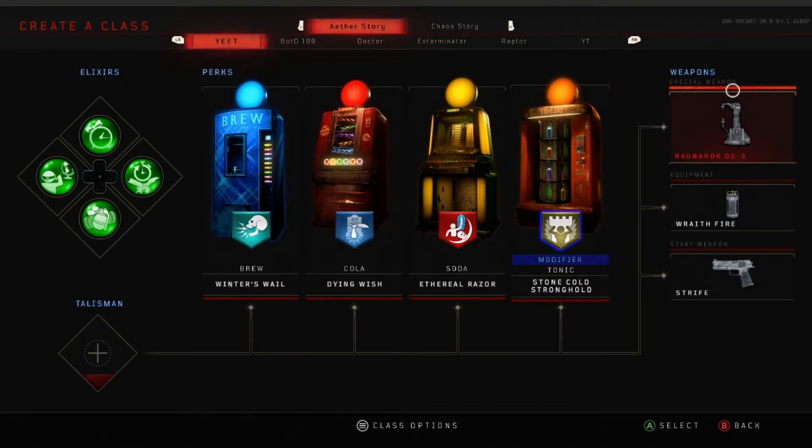Next, you're going to want to have the Ragnaroks. This is so if someone goes down, you can revive them and they get to keep all their perks. That's very important in both of these spots. Wraithfires, you're not really going to need them, but it's nice to have. You really don't need equipment at all. Monkeys is what you're probably going to end up wanting to get. And then a Strife — you can start with whatever. I just choose the Strife because you can melee the first four rounds and it gives you some bonus points.